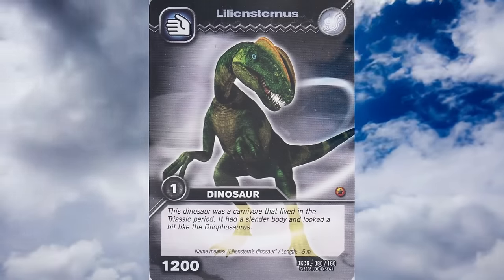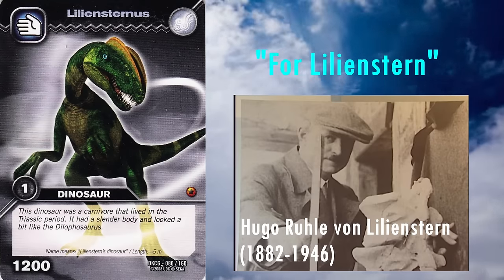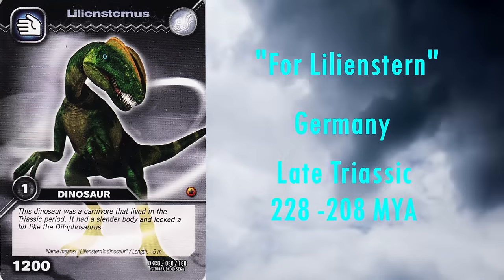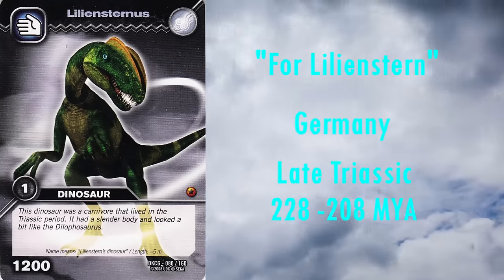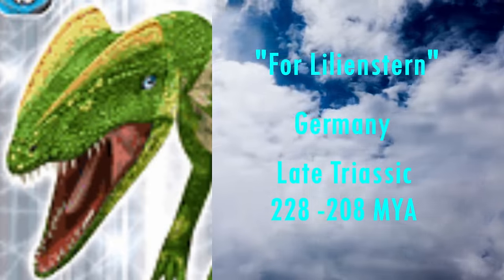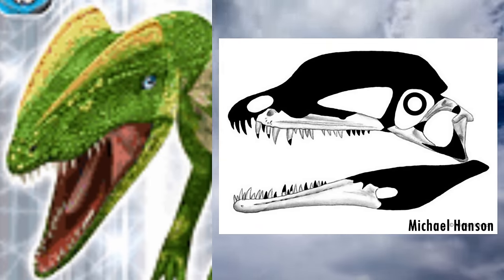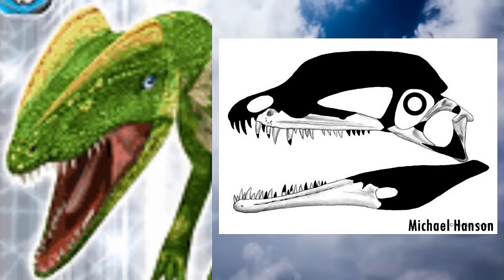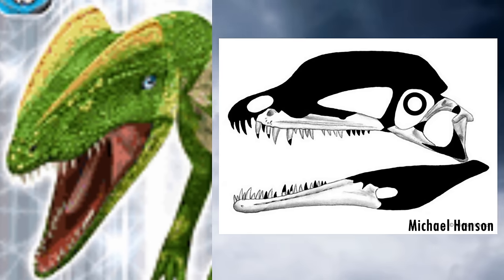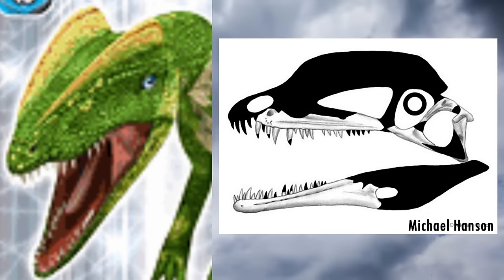Up next we have Liliensternus. It is named after amateur palaeontologist Hugo Liliensternus, and it lived in Germany during the Late Triassic, from roughly 228 to 208 million years ago. Whilst it is often portrayed with two head crests similar to those of Dilophosaurus, the skull is incompletely known and so may not have had these crests. Due to being unknown, I won't critique it. Its head has been given a notch in its upper jaw, also like Dilophosaurus; however it's unknown whether this was present, as this part of the skull is unpreserved.